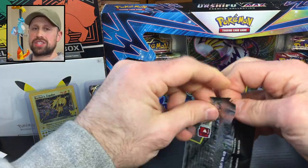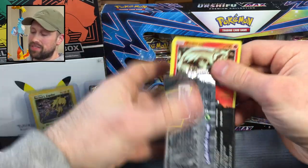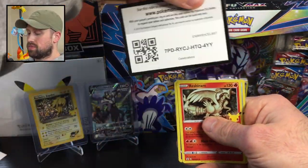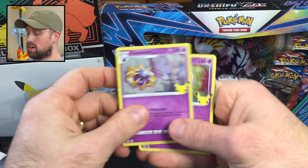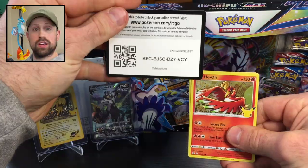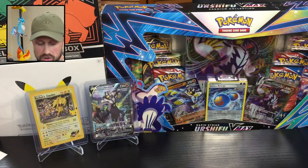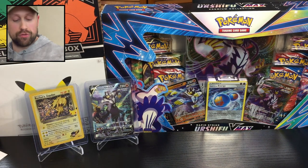Believe it or not, my last binder set that I made was from Evolutions — when I opened up a bunch of Evolutions I made a master set of that, and that was a lot of fun. We've got the Reshiram, the Palkia, the Cosmoem, and another Mew. And the last Celebrations pack for this box — starting out with a Ho-Oh, Palkia, Zekrom, and a Professor's Research. So really only the Zamazenta V and the Rapid Strike Urshifu V for hits in that box. Let's move along.